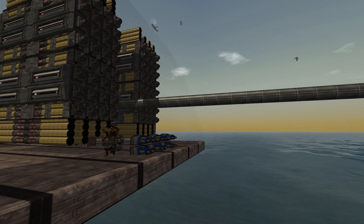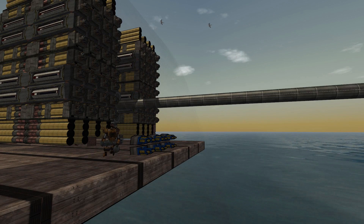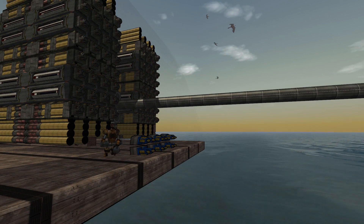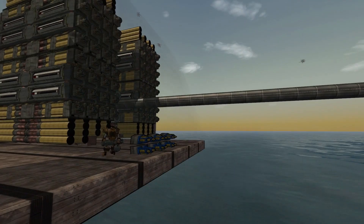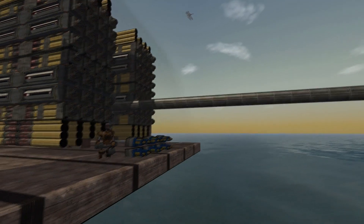Oh yeah, I forgot to mention — I also made a 400 millimeter version. It has higher AP due to having a narrower shell and higher muzzle velocity. Explosive damage is reduced to about 2,000, but the refire rate almost doubles.